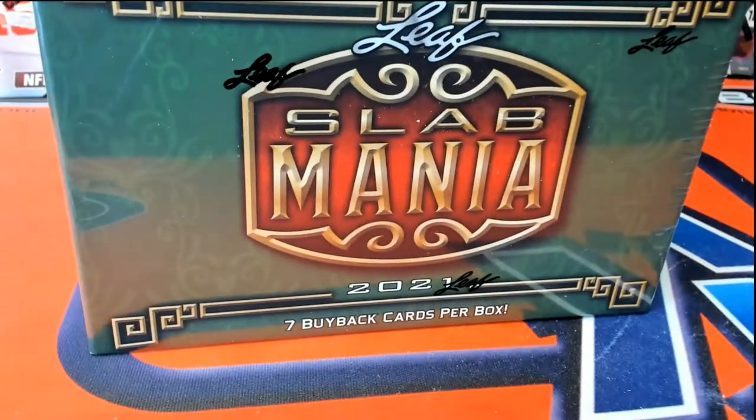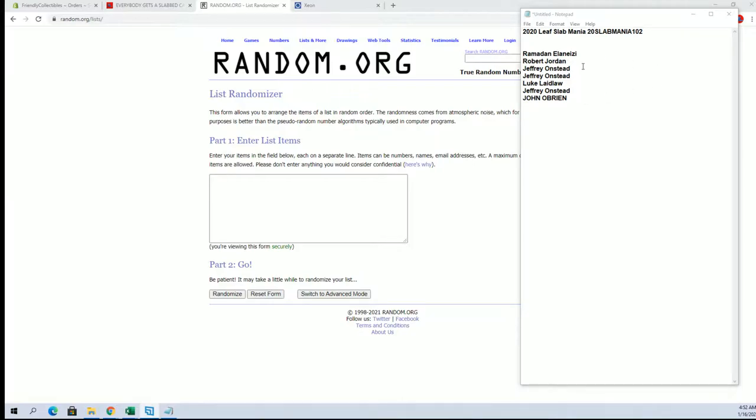This is a 2020 Leaf Slab Mania number 102. Look out. Here's who's in the break, guys. We got Ram, Robert, Jay, Jeffo, Luke, Jeff, and Jono. Good luck, guys.